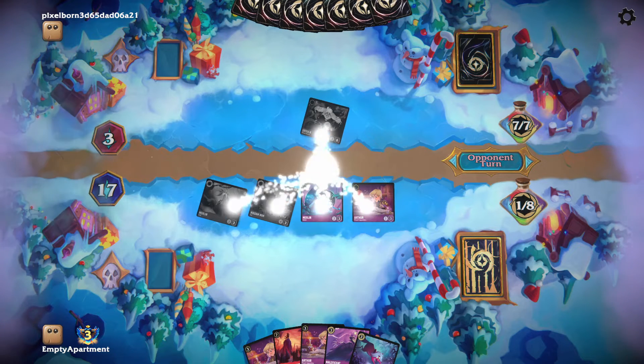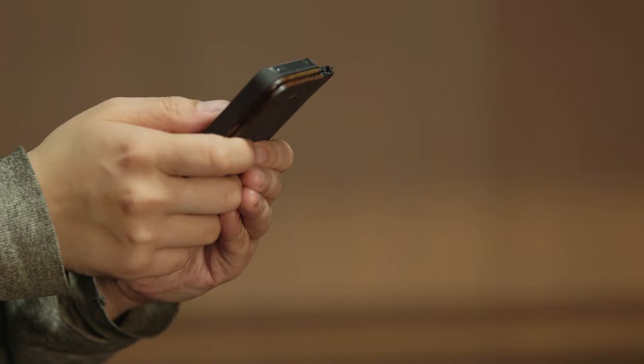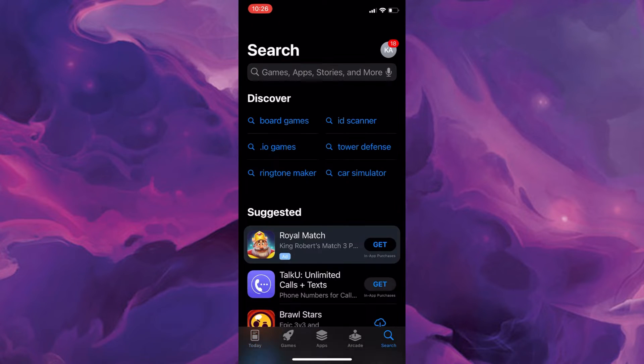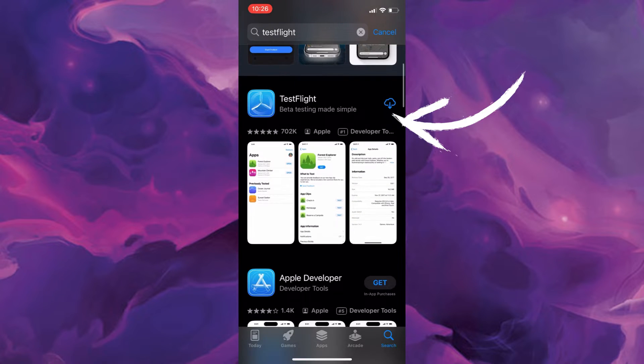You can now play Pixelborn — not just from your PC, but also from your iOS device. Let me quickly show you how to get that set up. First things first, head on over to the App Store and search for TestFlight. Once it comes up, go ahead and hit Get. Yours will say Get right there — I've already had it installed previously, so just make sure you install that.